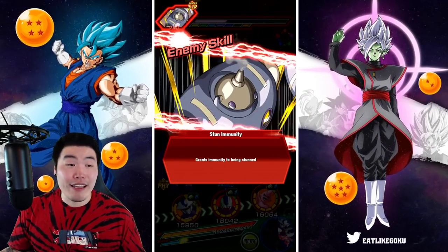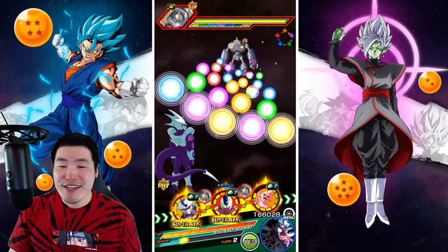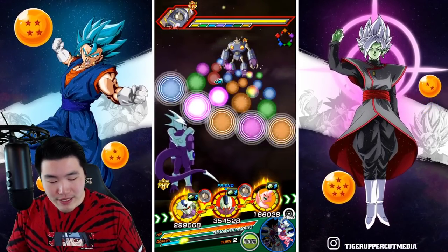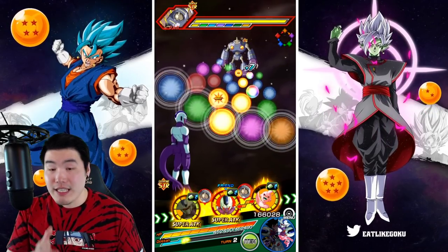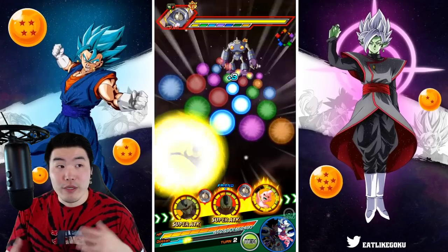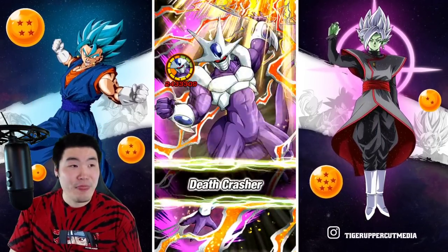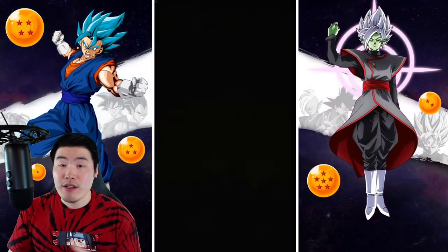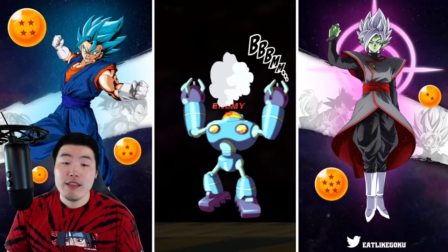I could just end the showcase here and you guys would pretty much get the idea — but obviously we're gonna keep going and do a few more rotations. To break down the EZA into a few characteristics: he hits really hard, he tanks decently well — not the best tank in the game — but he does greatly raise defense on the 12-Ki super, making him much tankier on that turn, and he has some great links.